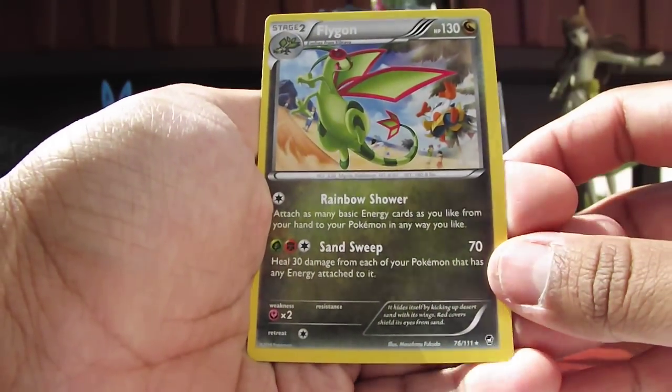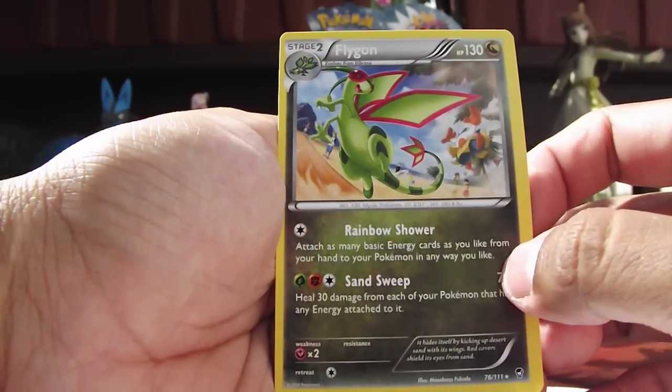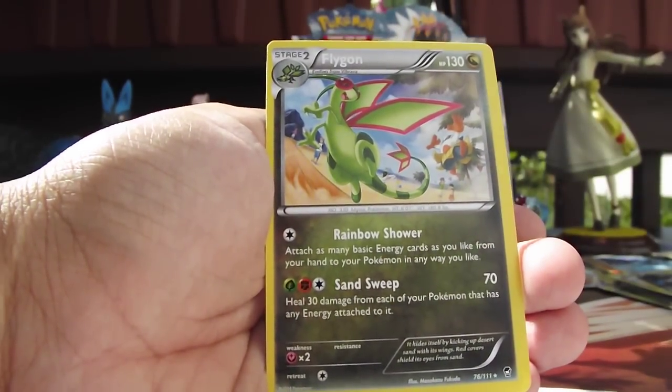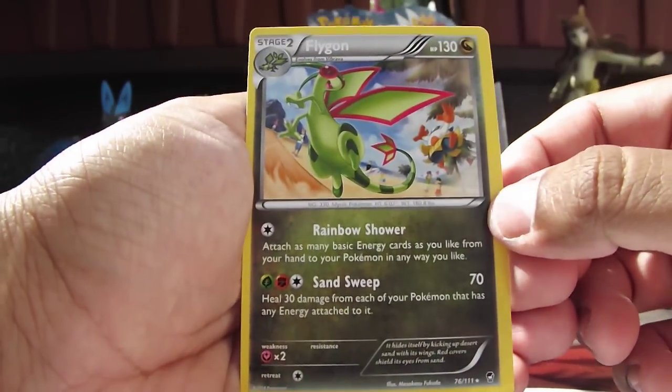Speak of the devil — we have Flygon, and he's not a holo. I'm actually really, really sad about that. But Rainbow Shower? Oh God. The kids would love that attack. Oh my God. I don't know about you, but whenever kids make decks, they seem to fill their decks with like 30 cards of energies. Imagine having seven energies in your hand and doing that. Jeez, crazy.